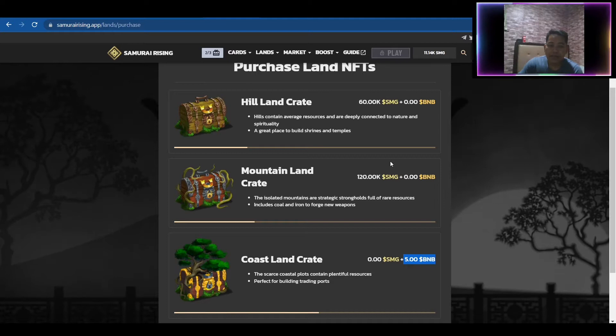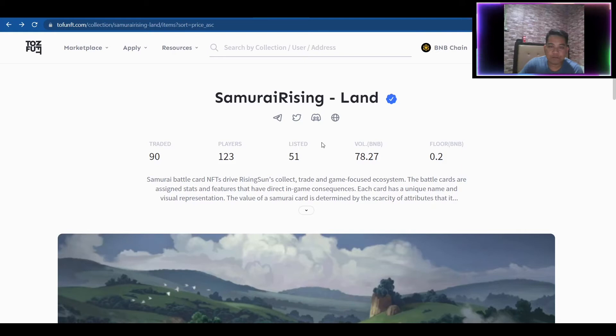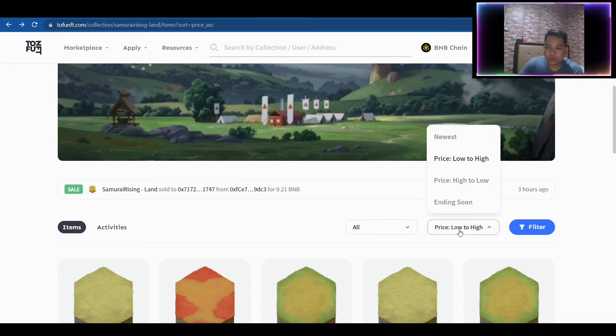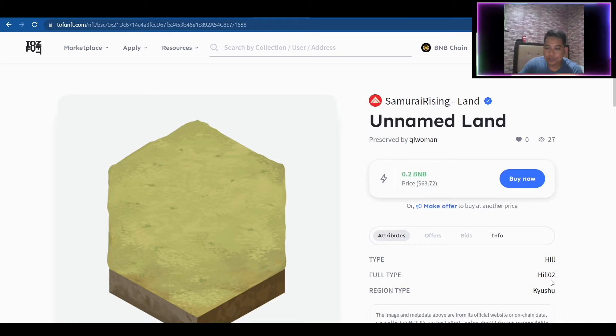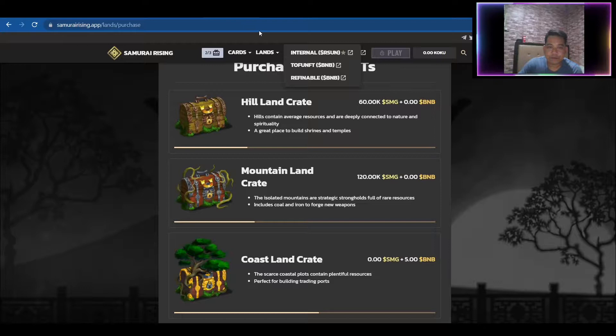I would suggest checking on TofuNFT. If you are on TofuNFT, click on Samurai Land and then filter by price low to high. Currently a Hill is listed at 0.2 BNB, which is only about $63.